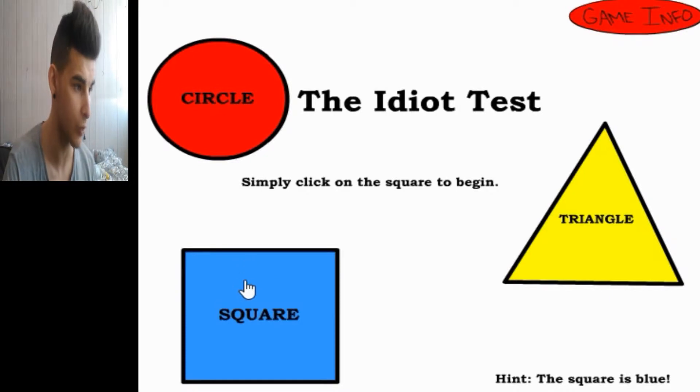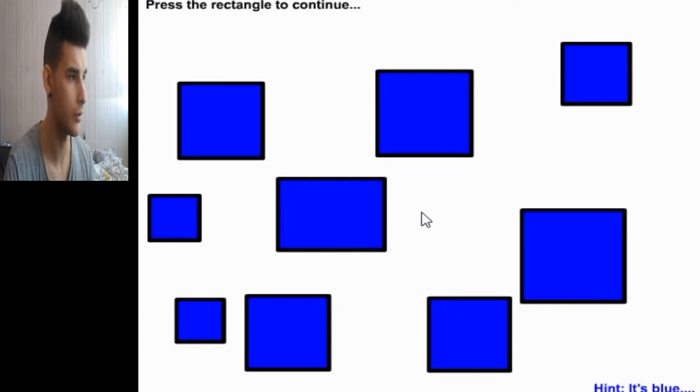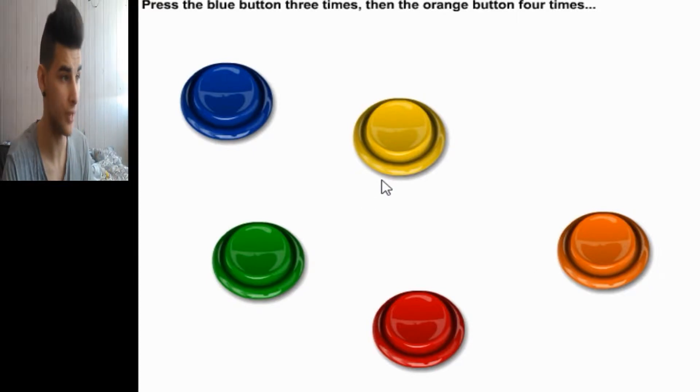Simply click on the square to begin. Press the big red button to continue. Press the rectangle to continue. Press the red button twice and then the green button once. Then press the blue button three times, then the orange button four times.